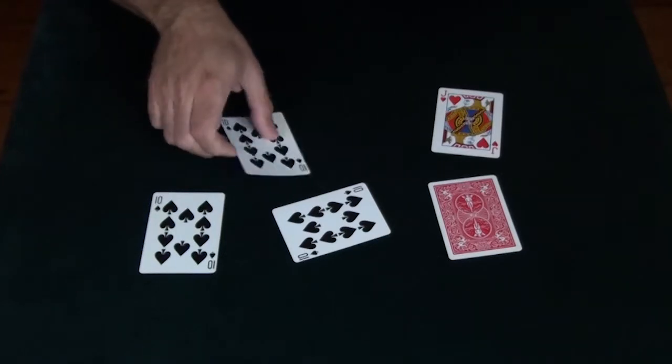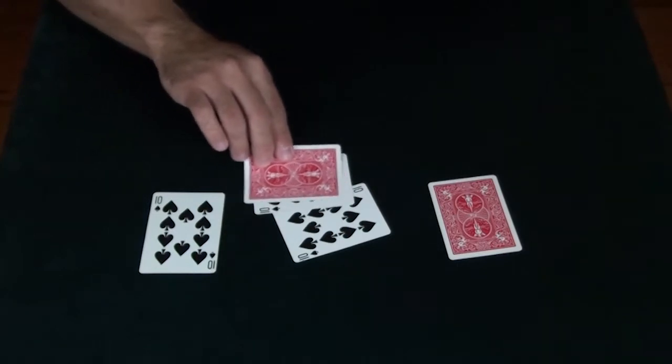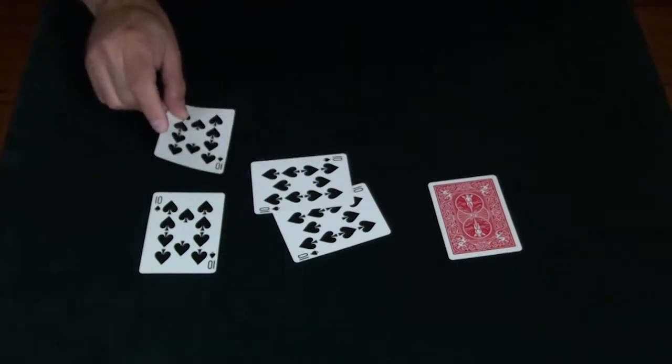I can take any of the cards I ever changed, and they become a wild card as well. All I do is rub the face of the jack, and it becomes the ten.